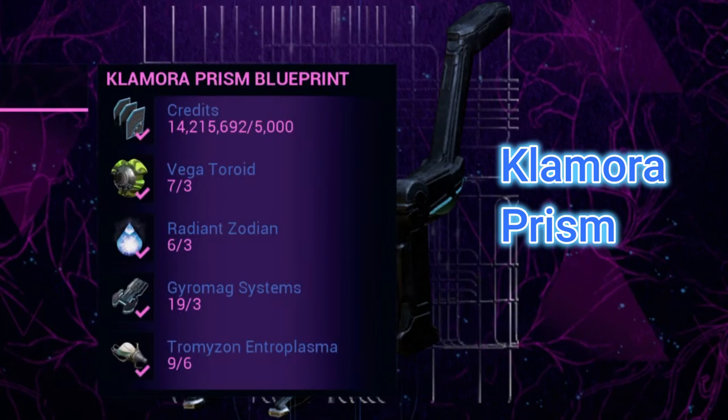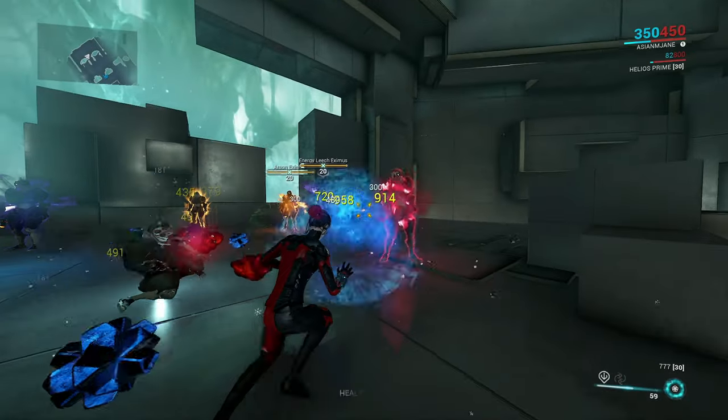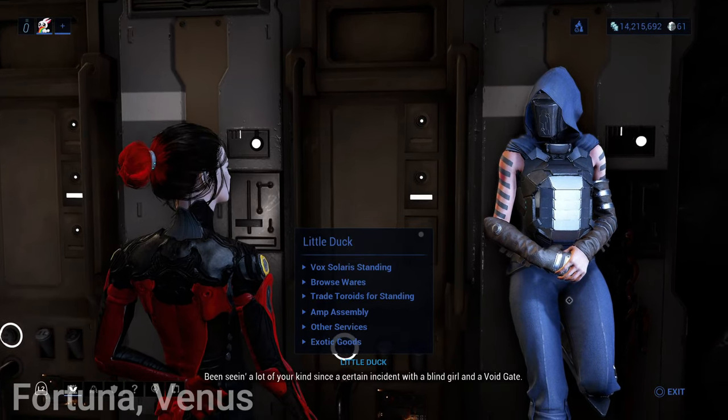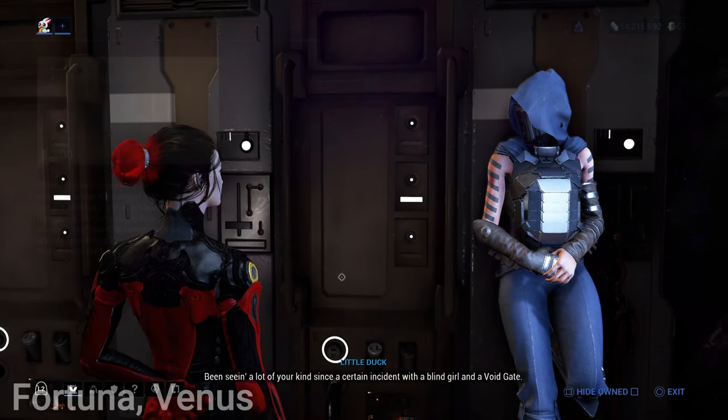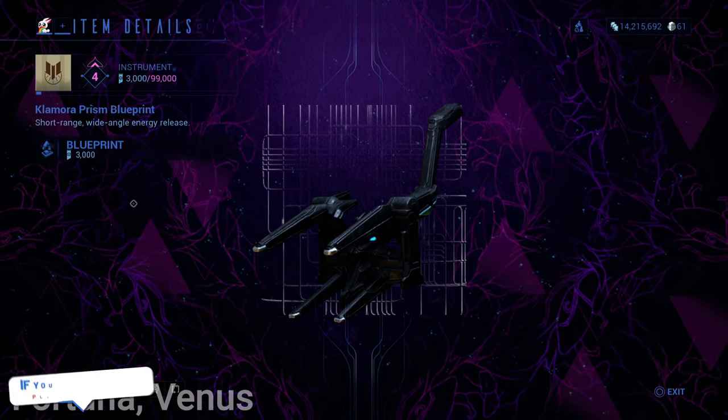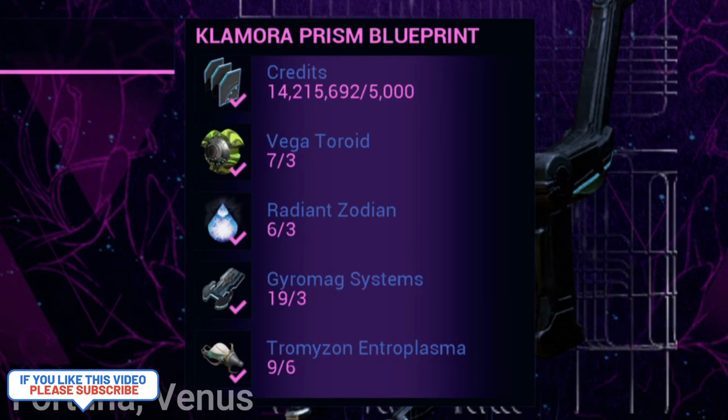Let's go over each AMP piece and how to build it. First, let's start with the Climora Prism — this prism has a short-range, wide-angle shot. The Climora Prism is bought from Little Duck in Fortuna Venus. The blueprint sells for 3,000 standings and you must be ranked Instrument with Little Duck. The following materials are required: Vega Toroids, Radian Zodian, Gyromag Systems, and Tromuzon Entroplasma.